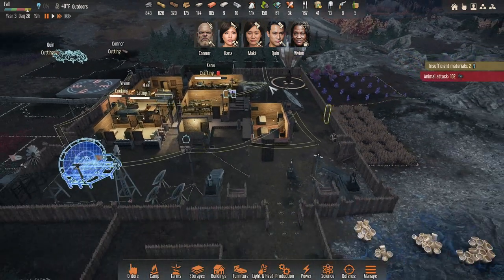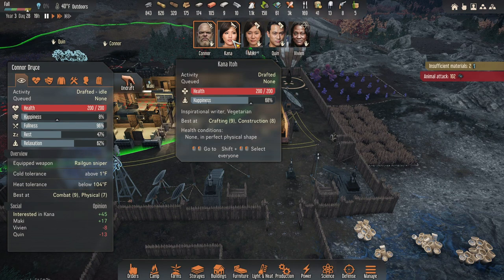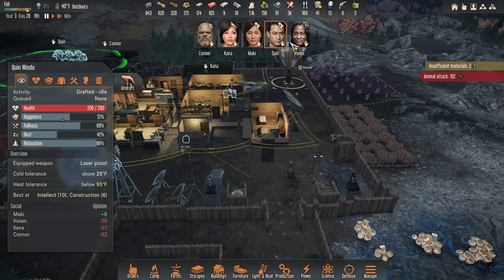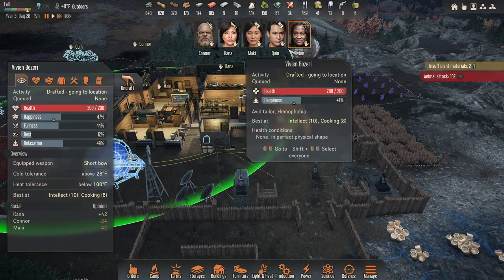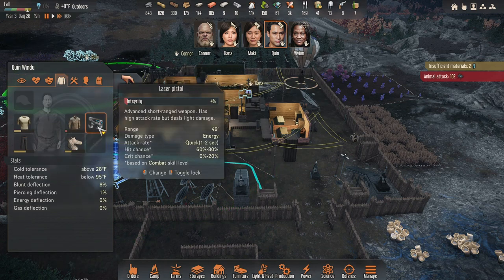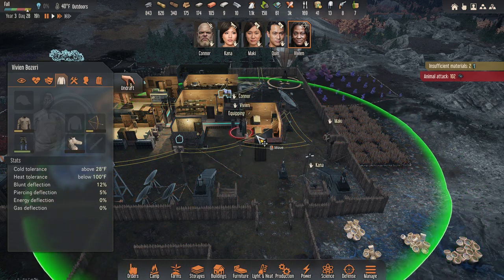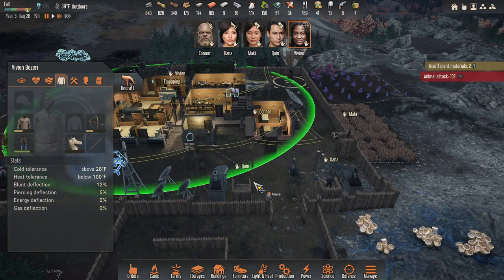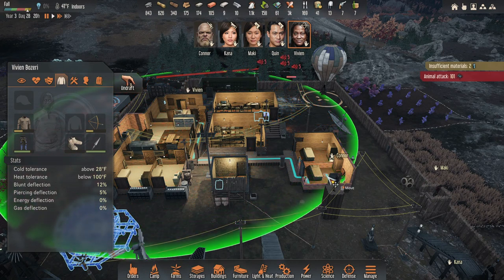Oh my god, they're attacking already. Connor, I want you to open your little spot right there. Connor, get here. Maki, go there. Quinn, go here. Vivian — run around in circles and hide. Only a bow — I feel like it's not worth it. We do have a laser pistol I could give her. So Vivian, go grab a spear.